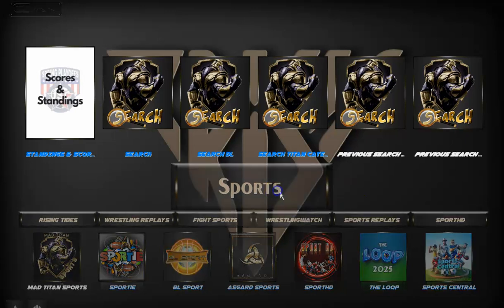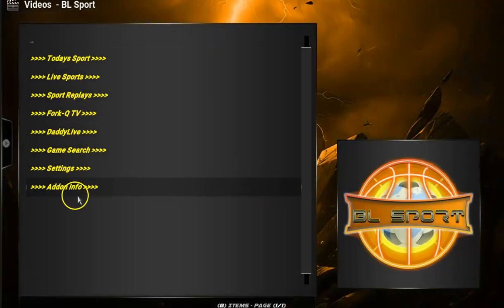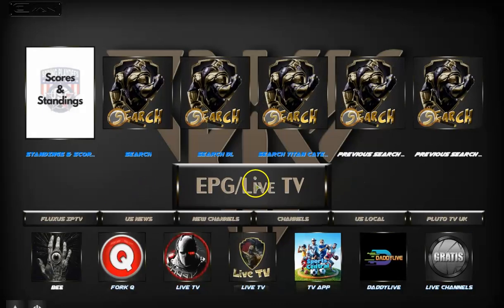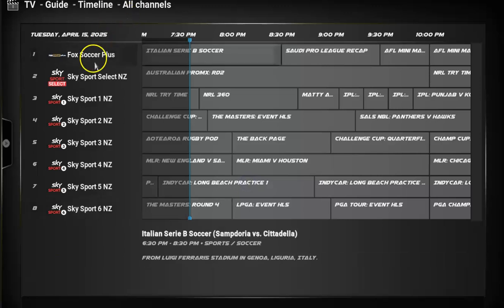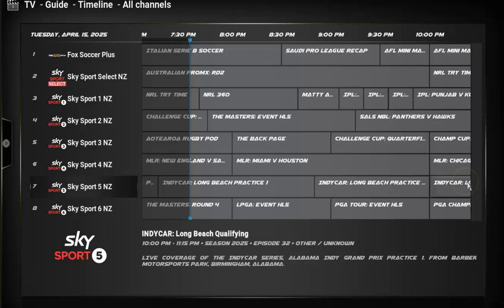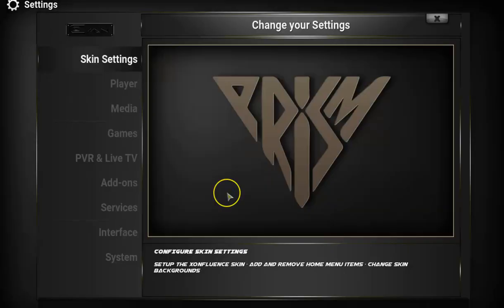When you click on the sports section of this build, you'll find this. Then if you go down to the EPG live TV section, you'll find all of this — these are the contents available there.